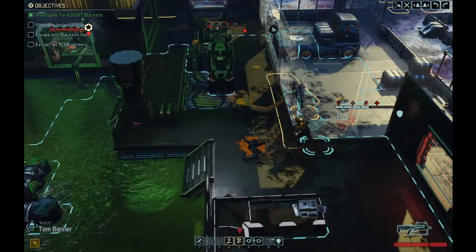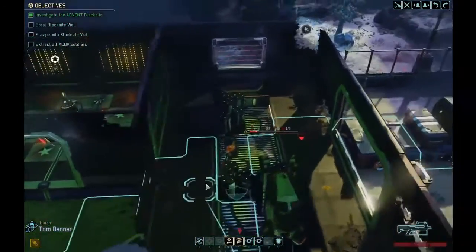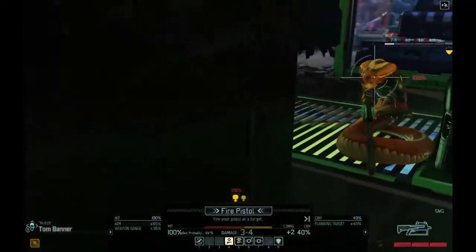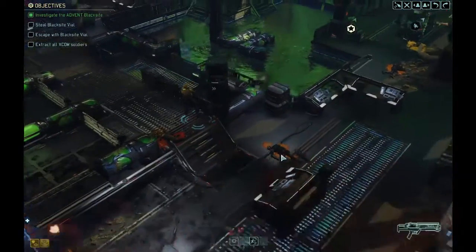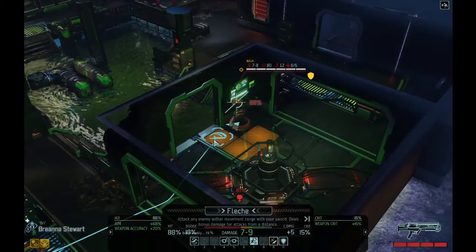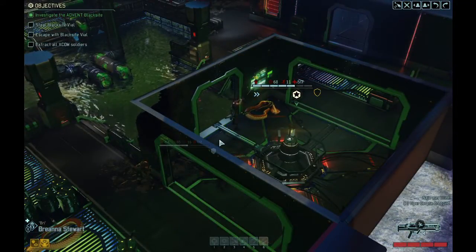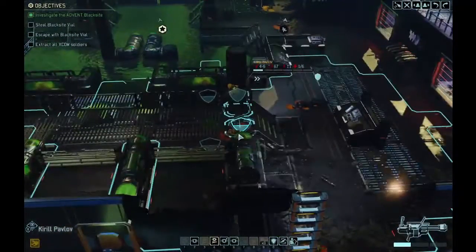Banner is out of ammo so I move him all the way across and use his standard pistol — 100% shot, it hits. Now Bree uses Flesh without reloading, hoping there's no other pod nearby, and finishes off the Naja. Enemies down. Breathing a sigh of relief — we have a chance.